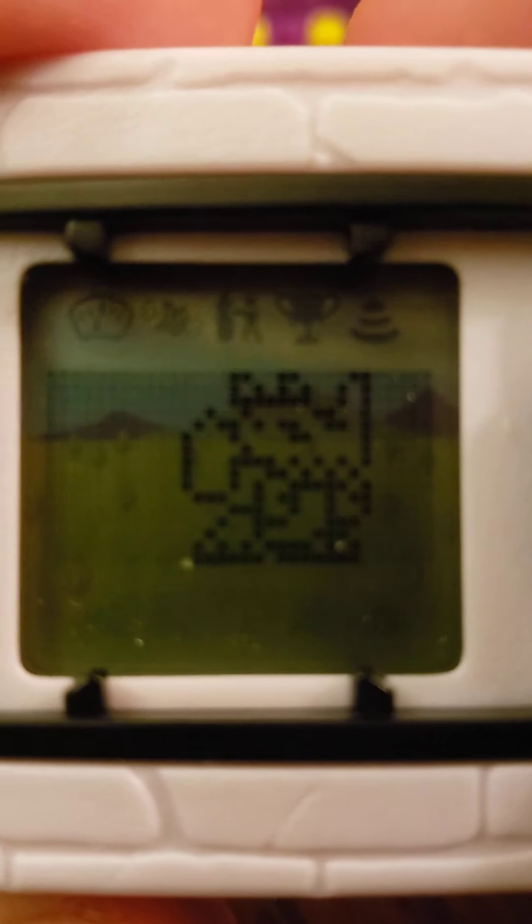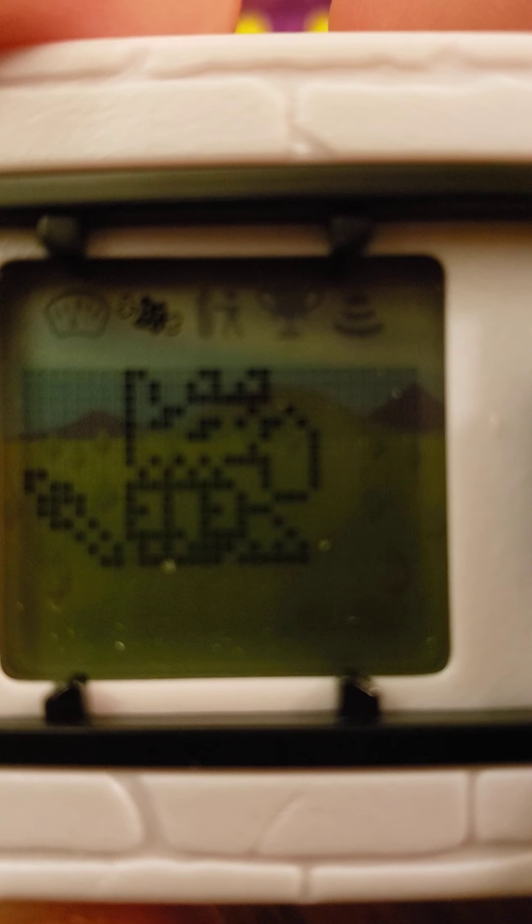And let's check on Rust Tyranimon. He's hungry and needs — his eating looks silly. And he needs to train too, so we'll do a tag training so you can see what that's like.